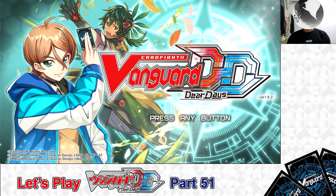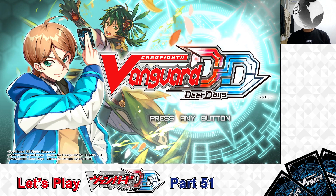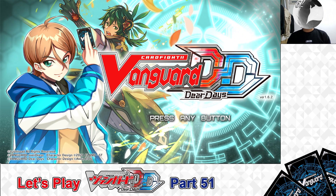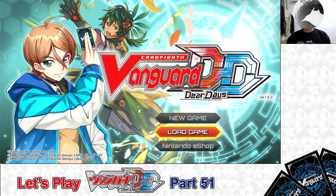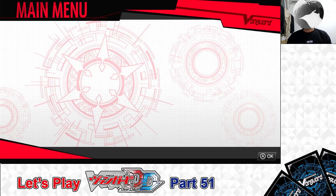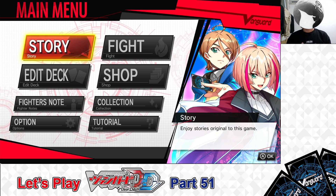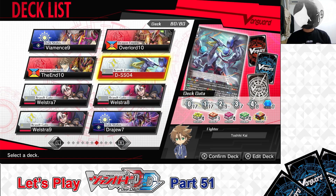Greetings, MantaRay79 here, and welcome back to another episode of Let's Play Cardfight Vanguard Deer Days Part 51. In today's episode, I'm going to be showcasing the recently released Rathgate DSS-04 Strike Deck Set Messiah.